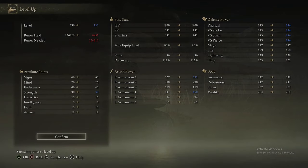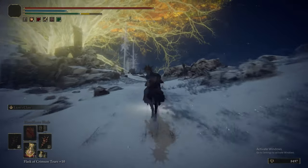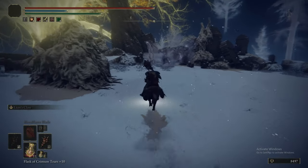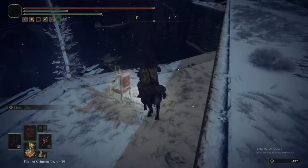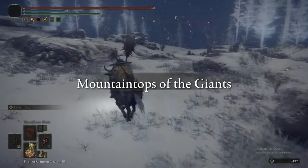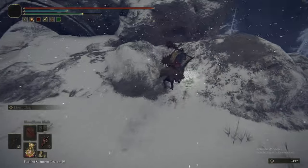Now we are warping back to this grace and I think we're going to get the painting. Yes, we do. We are heading back down this road where the Tibia Mariner was, and at the end of the road we fought the Deathrite Bird. There's one of those skeletons — I don't even know what's summoning that one because the Tibia Mariner's dead. Right here is where the painting guy shows up, and he gives us the great hood — for all your Pyramid Head cosplay needs.